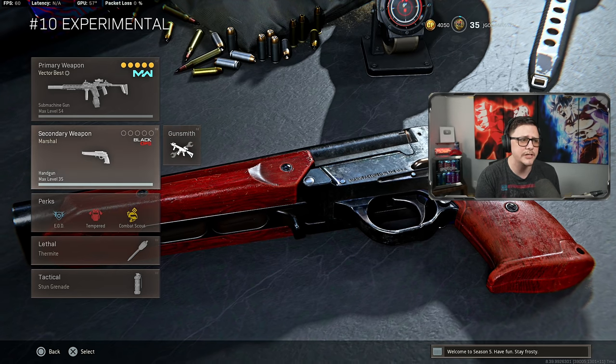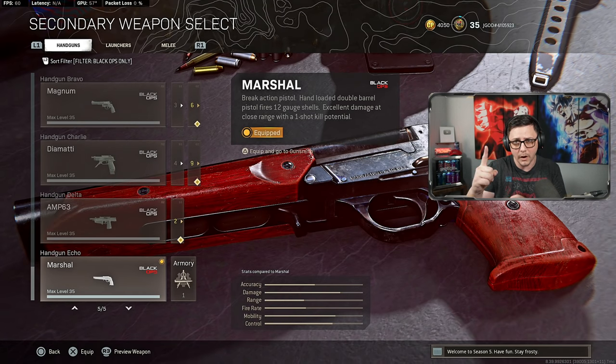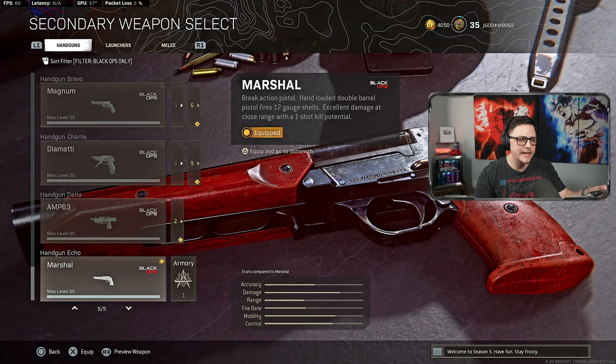When it comes to the challenge, it's actually pretty straightforward. All you have to do to unlock the Marshall is to get one headshot in 15 different matches using a pistol. You can use whatever pistol you want. In my case, I used the Diamante.